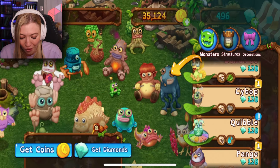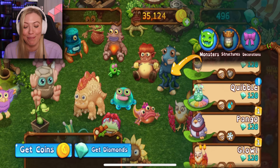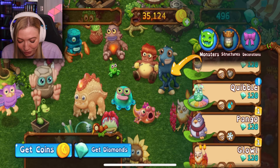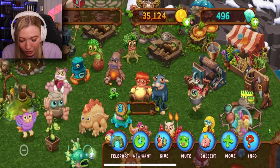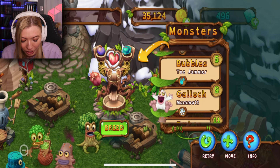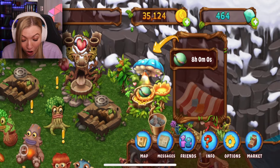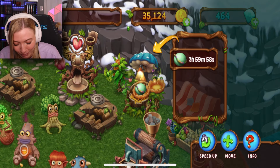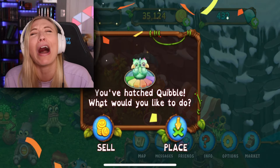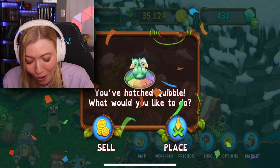Yes, it's Baby Quibble! Oh my gosh, look at you — you are so cute! You are air and water. For air we have Tweedle again, and then we've got Toe Jammer to breed. Oh my gosh, yes! I got a Quibble — I love the Quibble, I love love love it!